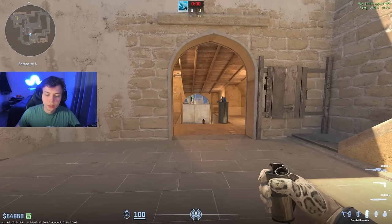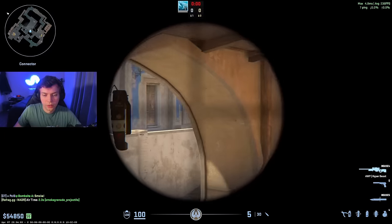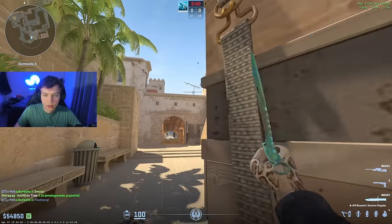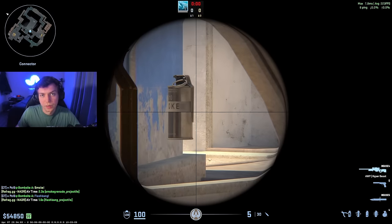How you can punish T's that only smoke fast window: throw the smoke bottom con to put out any mollies that T's will throw, and go ahead and peek T's on top mid. You want to be doing this when your A player is flashing over connector — something that looks like this — so when you're peeking, no one can be holding you that's not blind. This will generally be a free kill in your pugs.